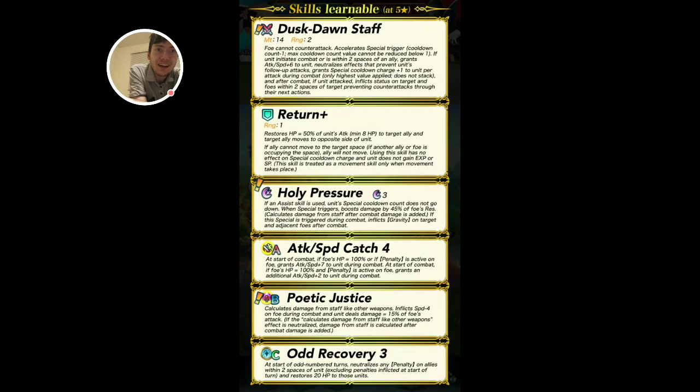This is Razzle Dazzle 2.0 basically. It calculates damage from staff like other weapons, inflicts speed minus 4 on foe during combat, and unit deals damage equal to 15% of foe's attack — true damage based on foe's attack — and the special is 45% damage based on foe's res. This is built to try to take down Far Saves, I'm telling you that right now. Poetic Justice is locked to staff 100%, but maybe the special is not, and if the special is not locked to staff, it's a really good special.